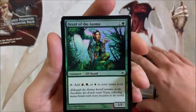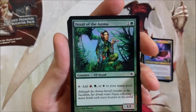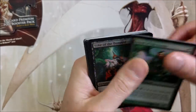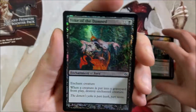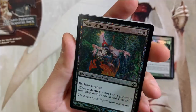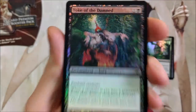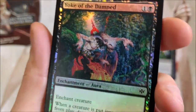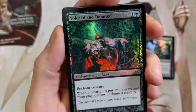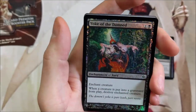Druid of the Anima — look at the gorgeousness on that. That is Jim Murray's artwork right there. Jim Murray does gorgeous elves. Yoke of the Damned — look at that lava flowing out the back, that thing looks nasty. Enchanted creature: whenever the enchanted creature goes to the graveyard from play, destroy the enchanted creature. I guess that makes sense.